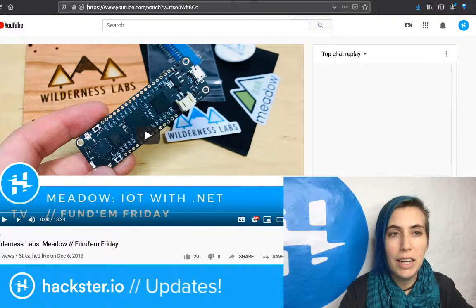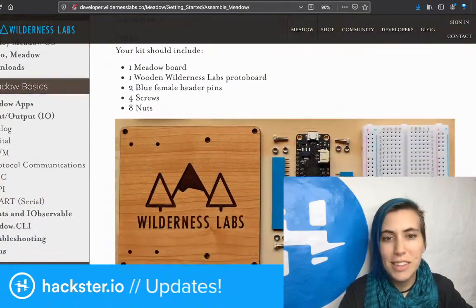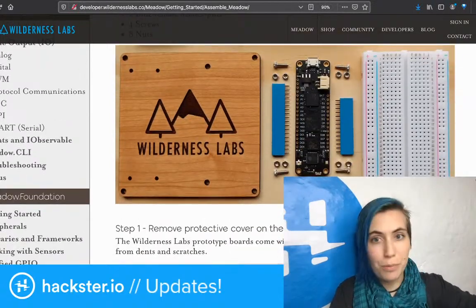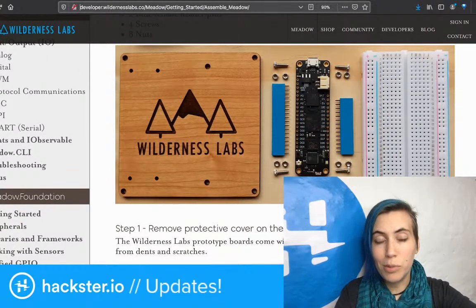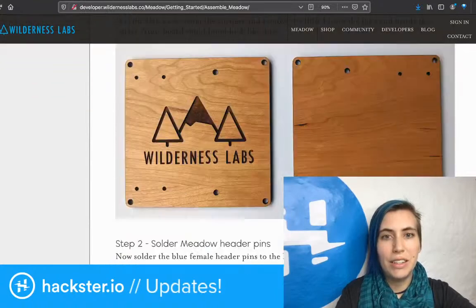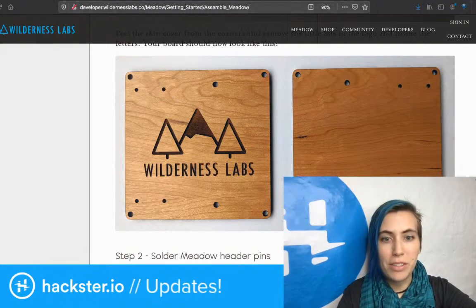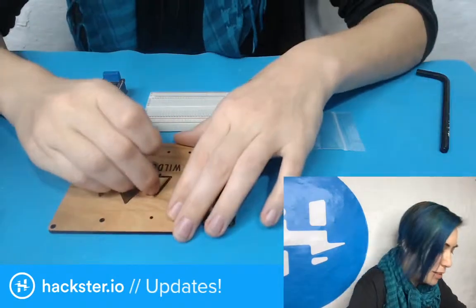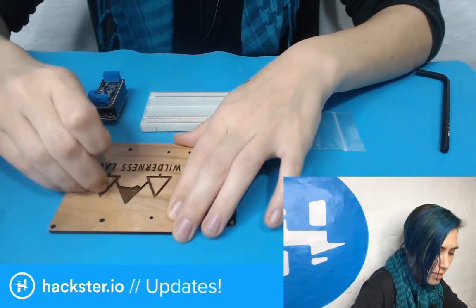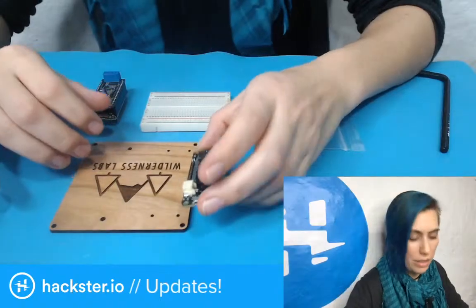Here is the 'assemble the Meadow board' info. So here is this coaster thing I was talking about. It fits a breadboard as well as the Meadow board with soldered-on headers, and then there are little standoffs and bolts to attach the board to the baseboard. So I'm going to go ahead and maybe this time actually peel off the extra little bits of paper. The board is going to get mounted on the other side, but it's really nice — it's really easy to mount a breadboard right next to your Meadow board.